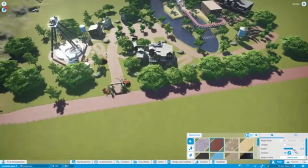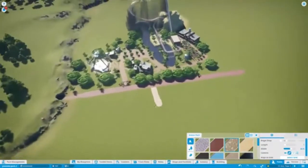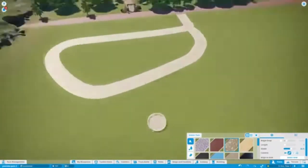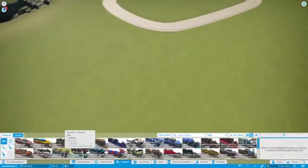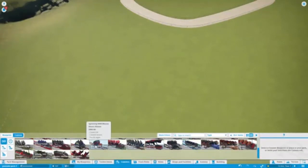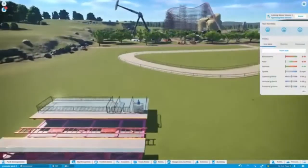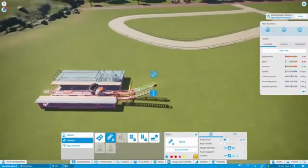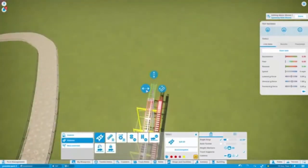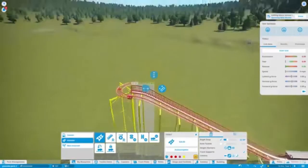At this point I'm kind of finished with the western area — I'll probably come back to it in later episodes. What I'm going to do is add a new area to the park: a pirate themed area. There's some good pirate content in Planet Coaster, so I decide to make a spinning wild mouse as a family coaster and theme it into the area, though the layout probably isn't the most realistic and it's a bit short.